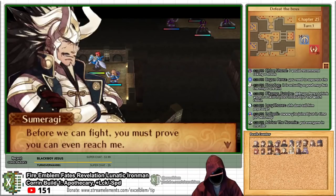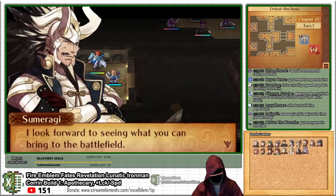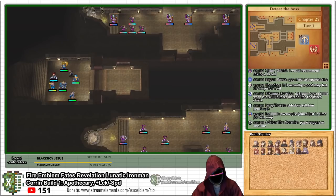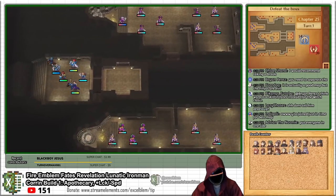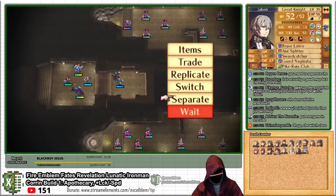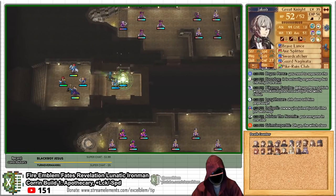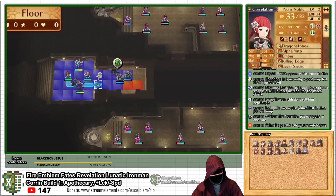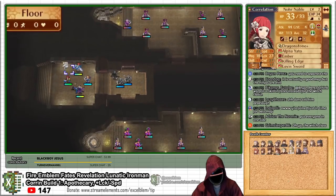The objective of this chapter is to run all over the place and activate 3 dragon veins to reach the boss. While this elevator map is possibly one of the more tedious variations of the transportation map gimmick, it actually poses a significant challenge because the enemies are very strong and you'll be ambushed at choke points when trying to leave the elevator. The elevator also doesn't move if someone's occupying the door, so you can't really use it to run away.